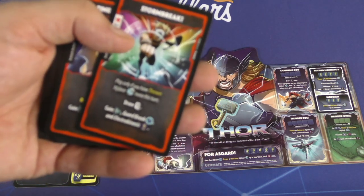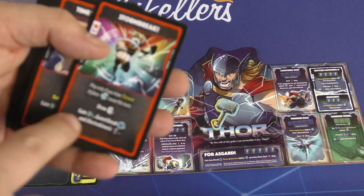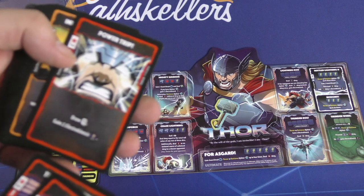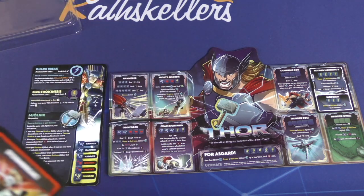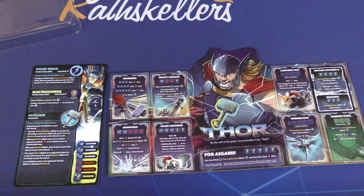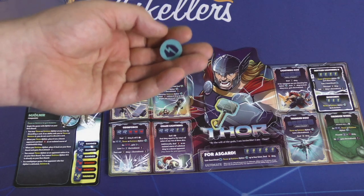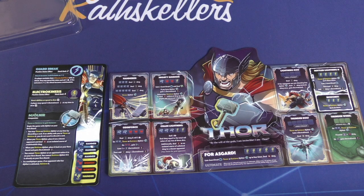If you throw Mjolnir twice in a turn, you get extra rewards — retrieval bonuses and Electro-Kinesis tokens. He also has Guard Break, which makes your attack undefendable on a roll of one through three. Thor doesn't do a ton of damage per hit, but he's fun, hard to hit, and able to take a good amount of damage. He's not complicated — he just goes around and hits people pretty hard.